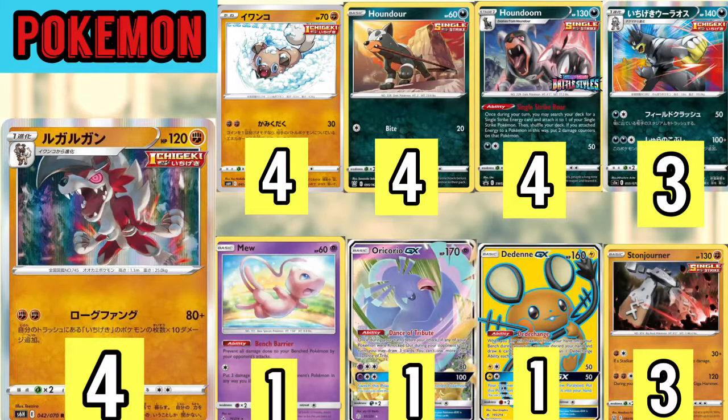Houndoom also helps us accelerate our Single Strike Energy to our Single Strike Pokémon, which helps us to do an extra 20 damage. He acts as an energy accelerator to pay for the second energy attachment and also helps us to do an extra 20 damage — it's a pretty phenomenal card. We are playing three Single Strike Shifu here, but we don't play any Copperajah. You could substitute this for any evolved Single Strike Pokémon, as it mainly acts as our discard synergy.